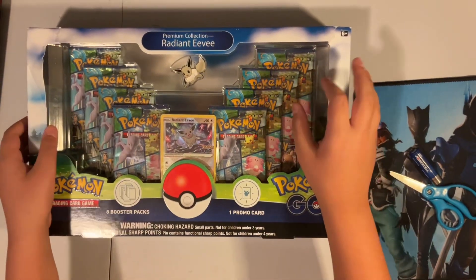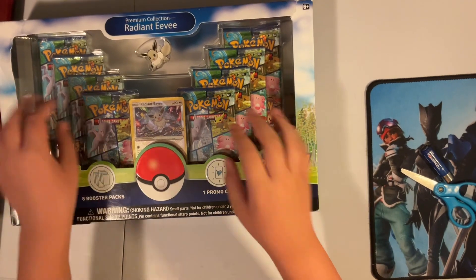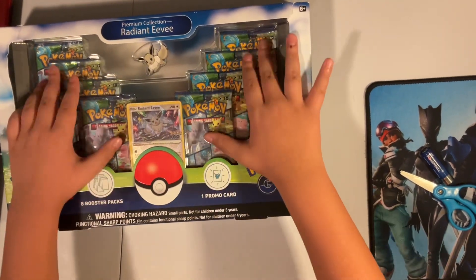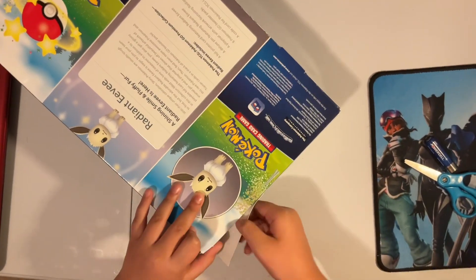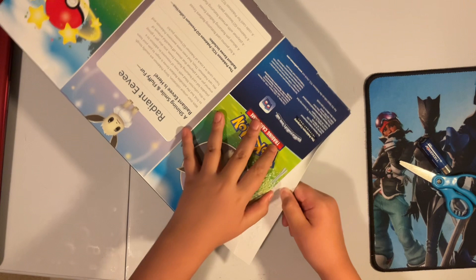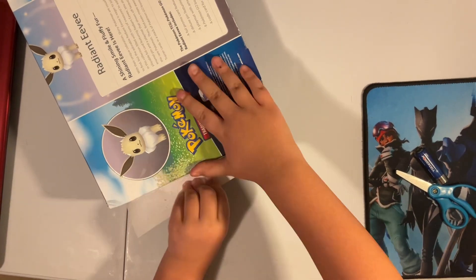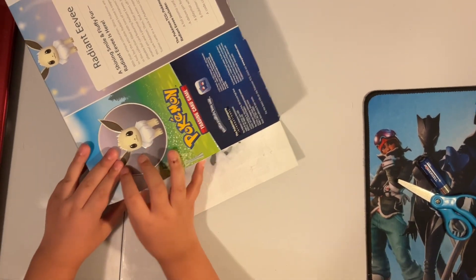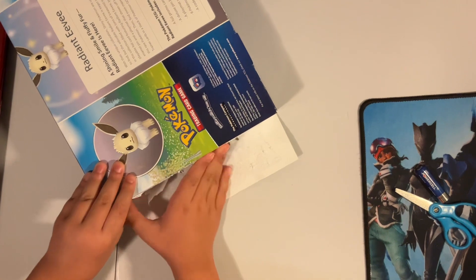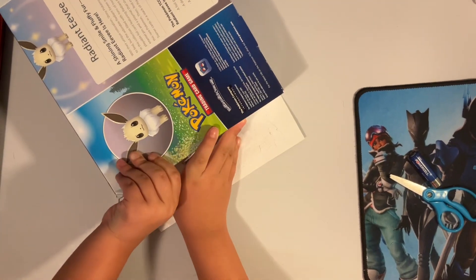What's up guys, welcome back to another video! Today I got the Radiant Eevee Premium Collection Pokemon GO — we get a Radiant and an Apex. It's been a while since I've done an unboxing video because I'm making a Backrooms game, which you've seen — I've made two parts so far. I've been working on that a lot off camera.